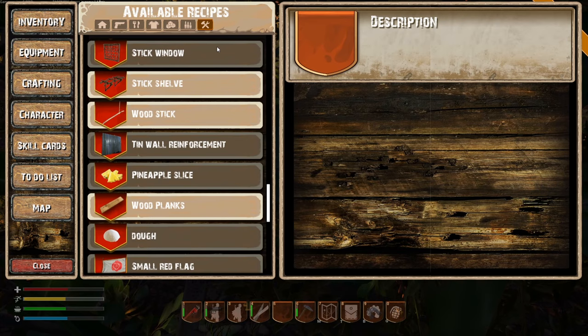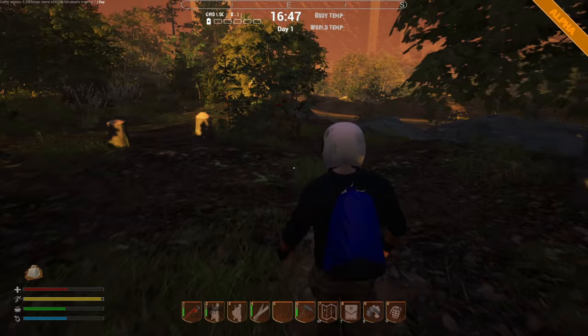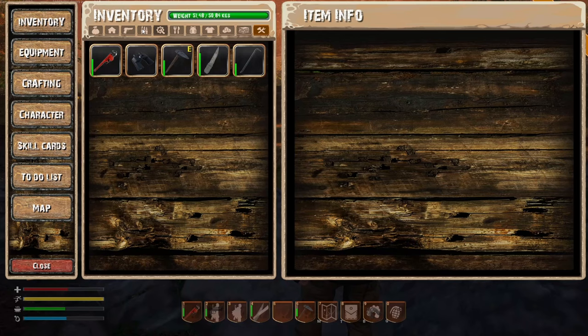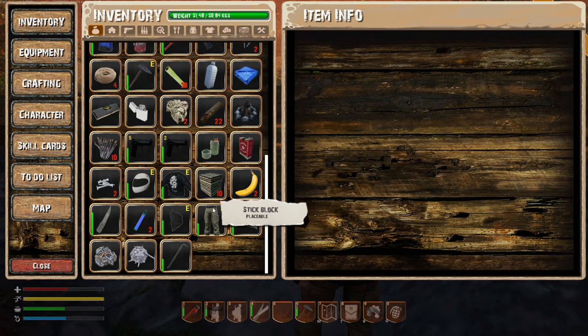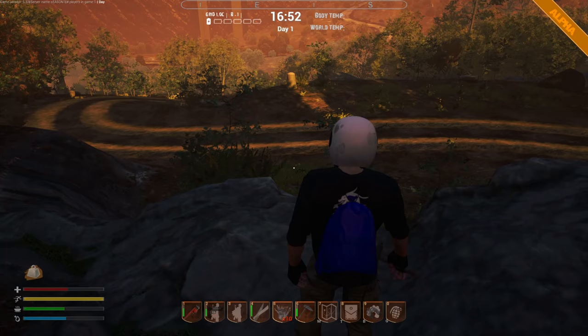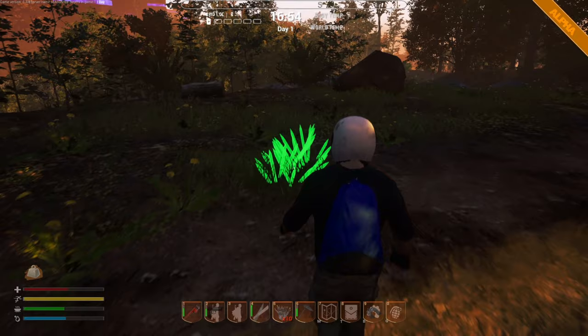We went through that axe quickly. Crafting — tools — stone axe. I guess that means we're finished crafting. Let's start setting up. Let's go to spikes and start crafting — we've got 10 blocks. Let's put the spikes down. Now this guy is overweight.